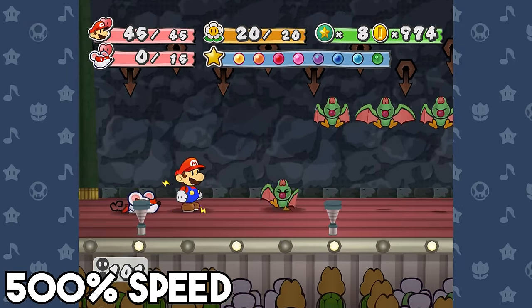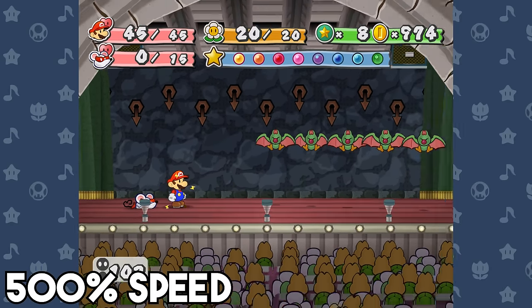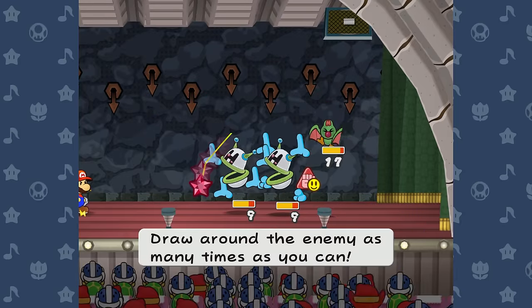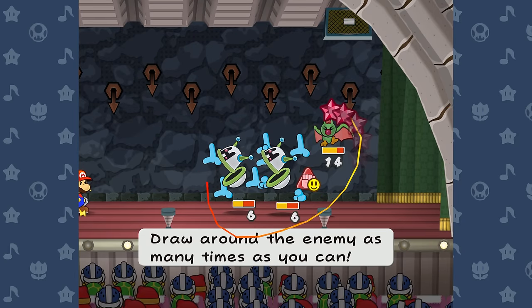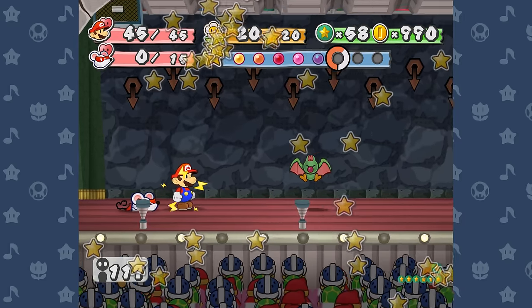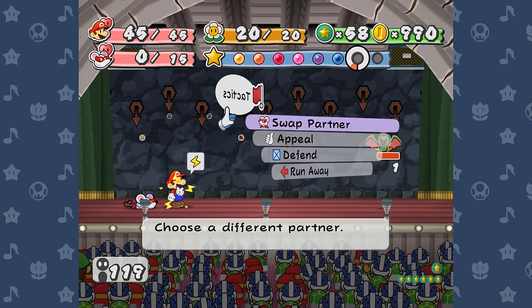Floor 98 was another super simple one since I rolled 5 Swampires again — I totally walled them with Zap Tap. It took forever, but was so worth it. And finally on floor 99, I got 2 Elite Wizards and a Swampire. I still had an Art Attack in the tank, and I used it to kill the Elite Wizards and knock the Swampire down to almost no health. After that, Zap Tap walled the final normal enemy of the Pit of 100 Trials.